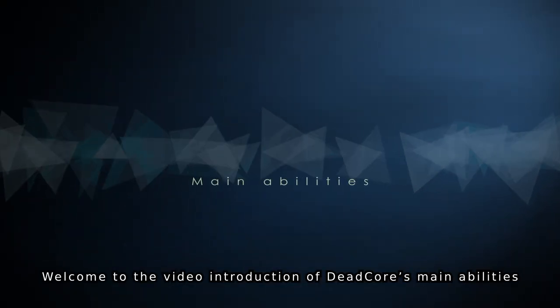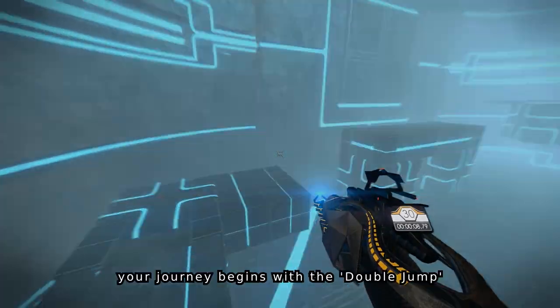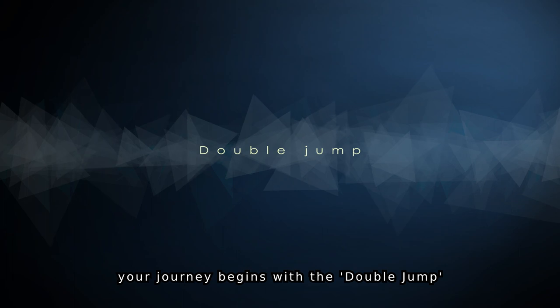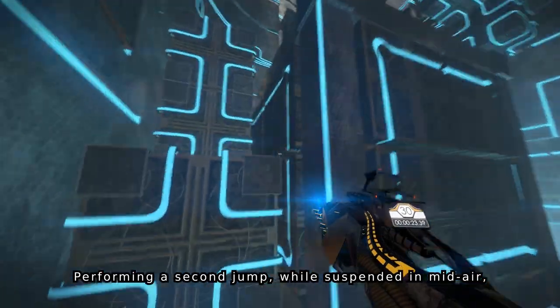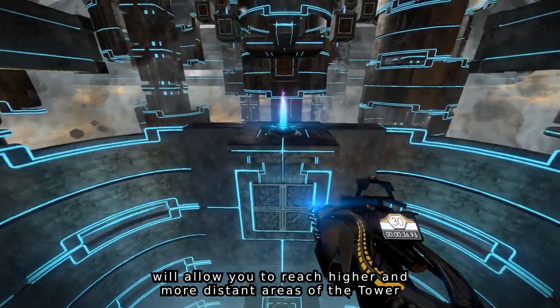Welcome to the video introduction of Dead Core's main abilities. In Dead Core, your journey begins with the double jump. Performing a second jump while suspended in midair will allow you to reach higher and more distant areas of the tower.